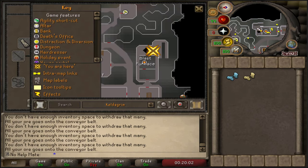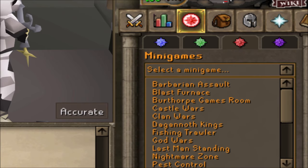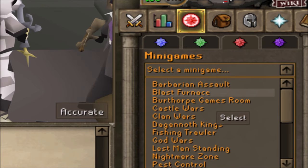We are at the blast furnace in Keldagrim. Basically, from the Grand Exchange you can take a minecart. You will need to complete or at least start the Giant Dwarf quest to use this method. After that, you can just use the minigame teleport — under the minigames teleport you will see Blast Furnace, click that, and you'll teleport right here. Once you've come here the first time, it's easy to get back.